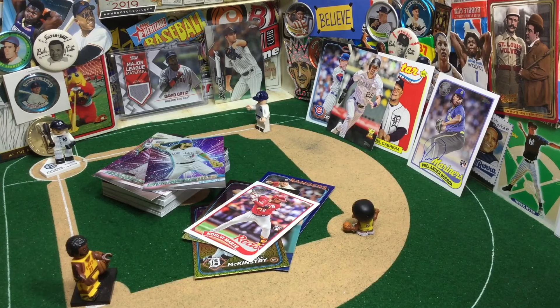Overall, that's a really solid blaster. Let's send it down onto the field, take a close look at Big Papi and Dylan Cease's card, and then we'll look at some highlights.